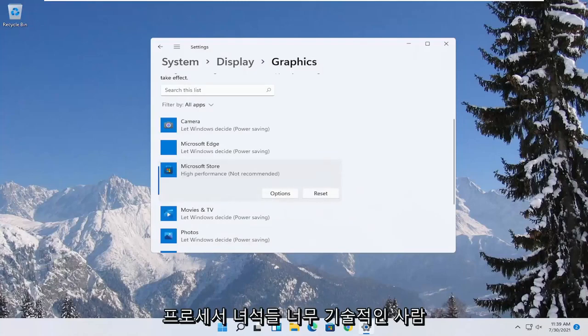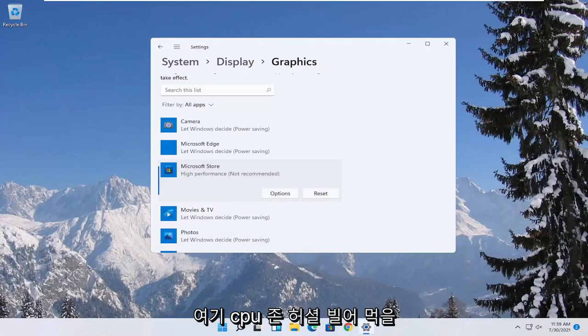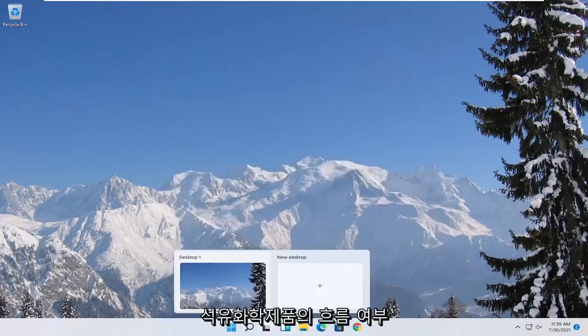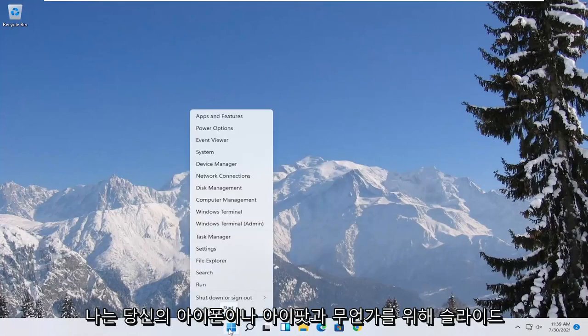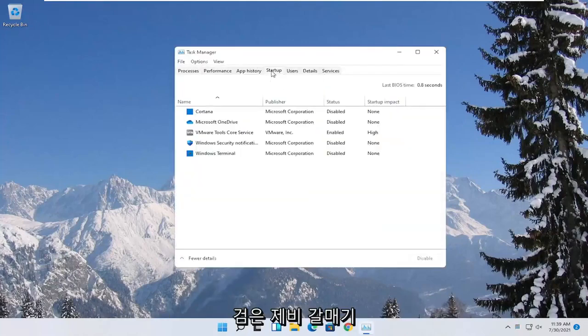Those are definitely some big things you can take a look at, beyond just overclocking your CPU, which I don't personally really recommend for most of you guys — though some people may feel differently about that. You can also try turning off background programs that start when your computer boots up. Right-click on the Start button, select Task Manager, select the Startup tab, and disable unnecessary startup applications. Unless it's an antivirus, you can generally just disable it.